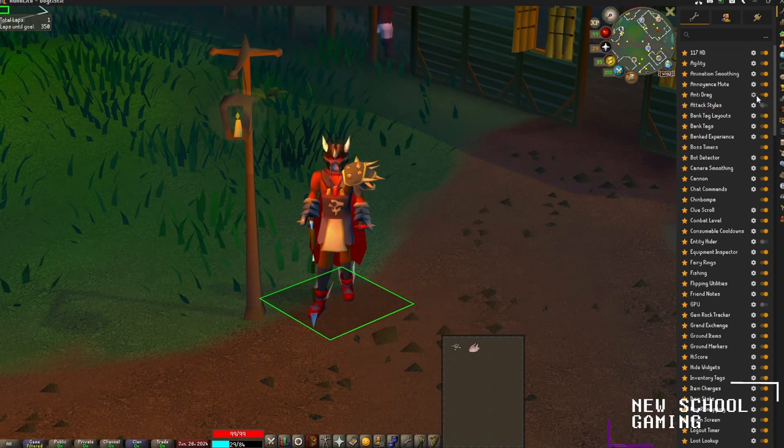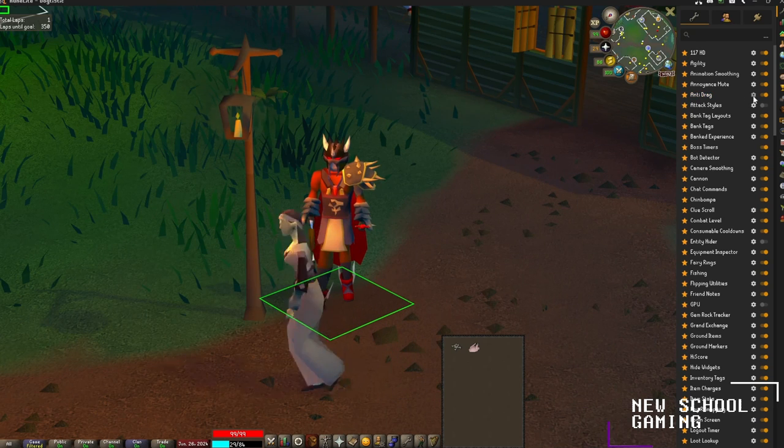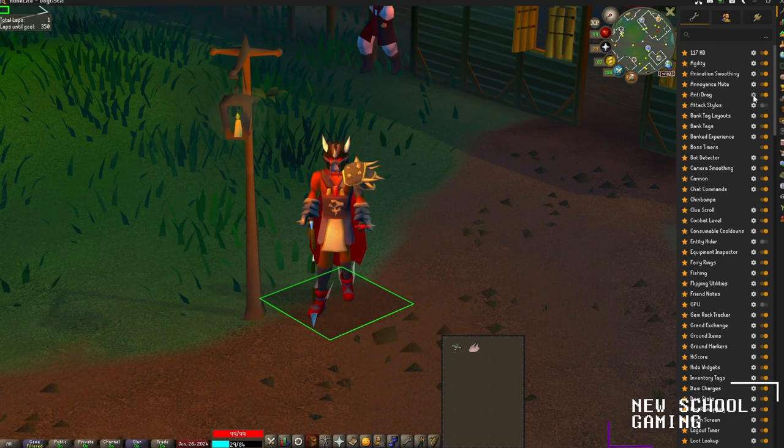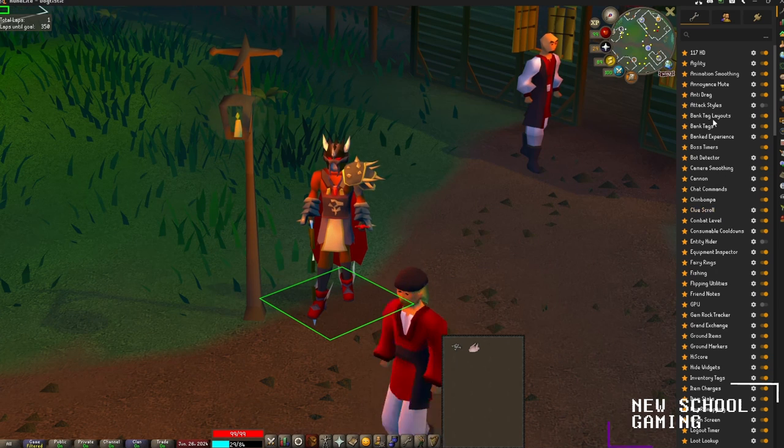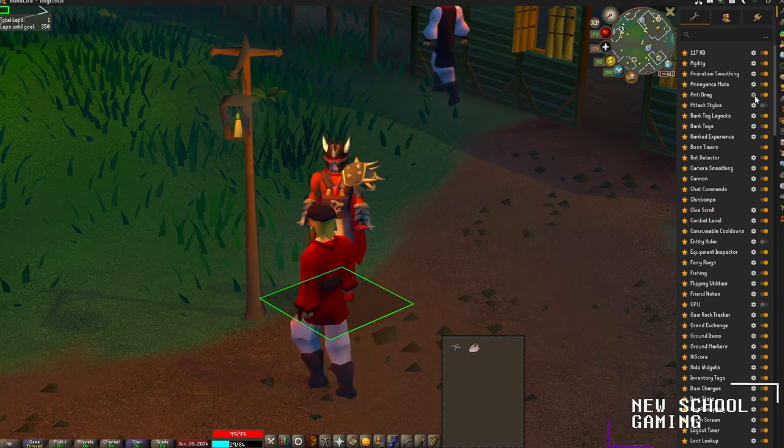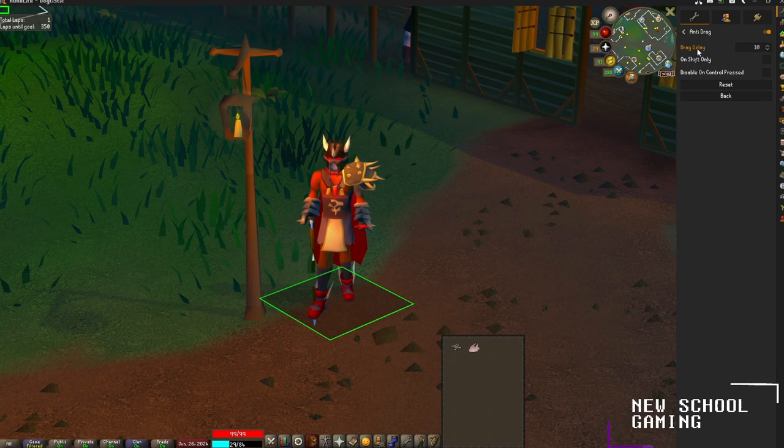For our next plugin, we're going to be checking out the Anti-Drag plugin. This plugin is also pretty useful for things like barbarian fishing where you're dropping your inventory constantly, so you aren't accidentally moving anything around in your inventory when you're trying to speed shift-click and drop your inventory quickly. You can set a delay for the amount of time for the drag swap — I have it at a 10 delay, but you could move it up to something like 50 to increase the drag threshold.